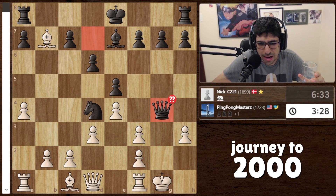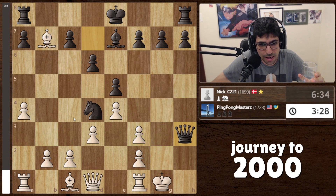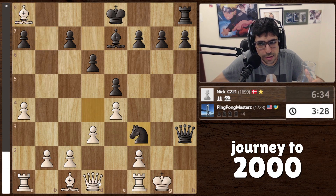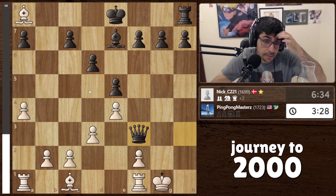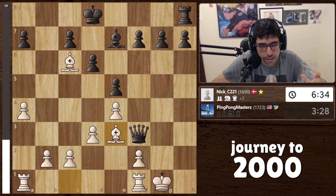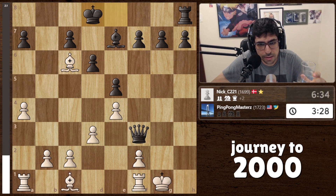The opponent said 'mate in three' - this was not a mate in three. Maybe he thought the queen comes in with a check right away. The idea here is that this move would be stupid, so what would I have done? I don't know how to stop this - maybe I just have to give up the queen. Yeah, I don't understand what he means by a mate in three. This is not a mate in three. This is losing like crazy but it's not a mate in three.